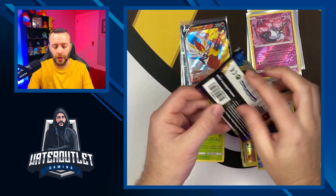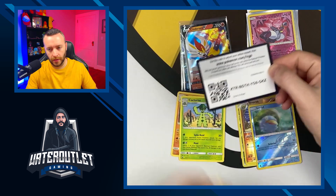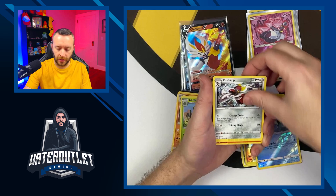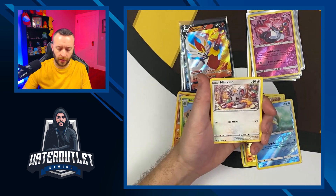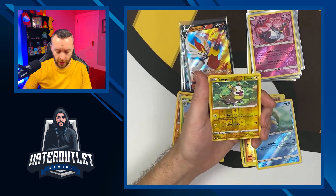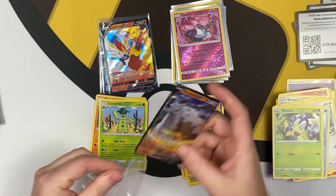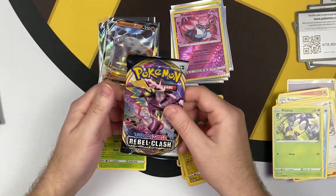Going into the Sword and Shield base set. Code card. From the back: energy, Salazzle, Bisharp, Pokemon Center Lady, Bunnelby, Chewtle, Doublade, Snom, first holographic Yamper, and Stonjourner V as our rare. Our first decent card from the Galar box set — not the best card but we'll take it.